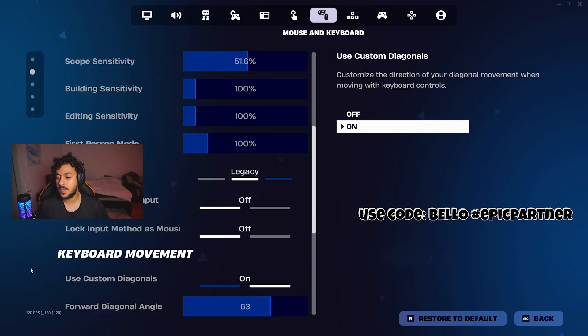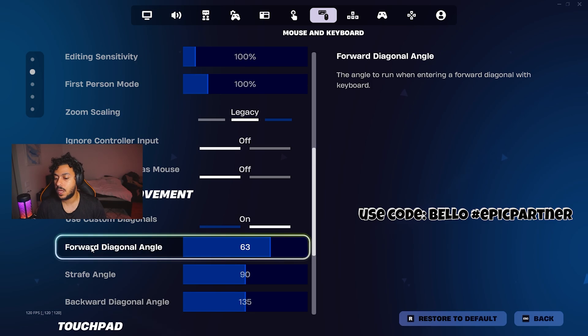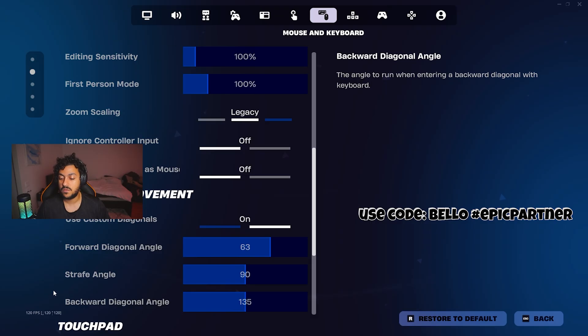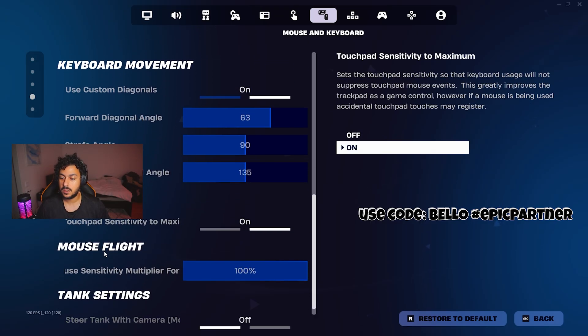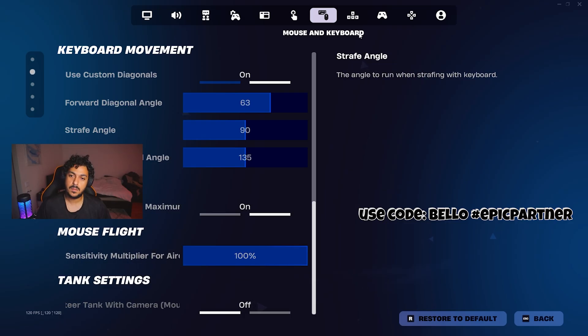For my keyboard movement, I have that on. I use forward angle at 63, strafe angle at 90, and backwards angle at 135. And that's pretty much it for my keyboard sensitivity settings.